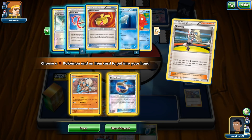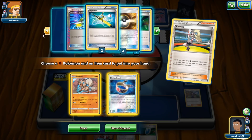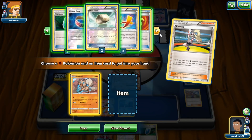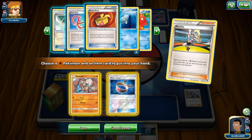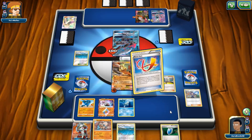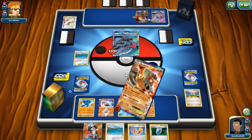Actually, I grab Choice Band instead since I can discard it. I might top deck something I can discard — I'll just grab Focus Sash for now. We Hammerhead again. Things are looking pretty good — obviously we're playing into weakness which is very useful. At least we're not super dead, we're not mega dead.